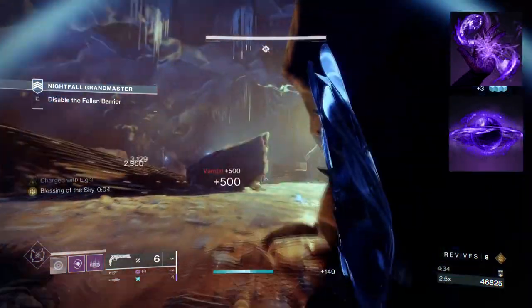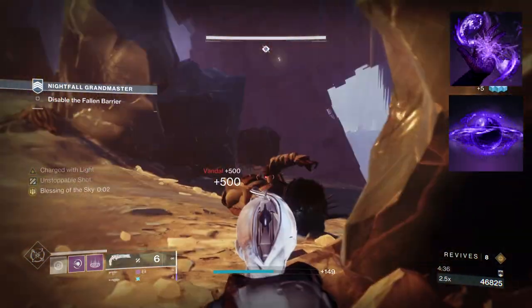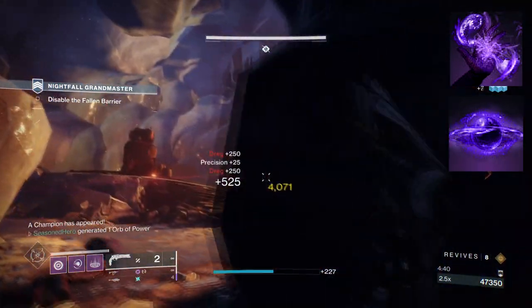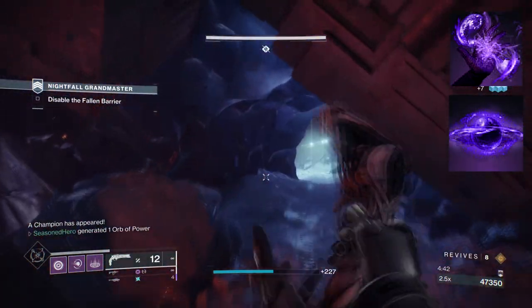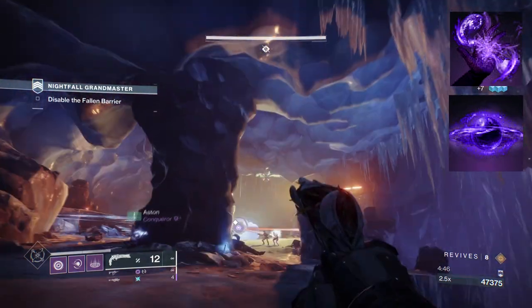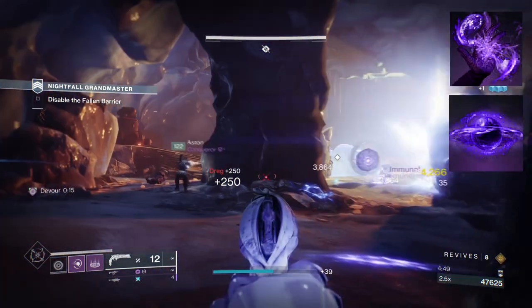To start, you're going to want to have Feed the Void, so each time you defeat a target with void abilities you will get Devour. Then you want Child of the Old Gods, so that each time you place your rifts down and hit a target, you will send out a void soul that will drain enemies and grant you grenade and health energy, while also weakening targets.